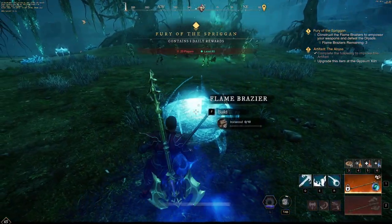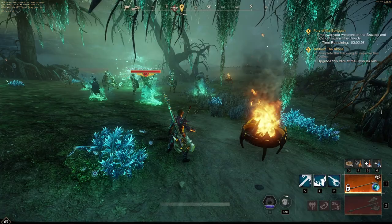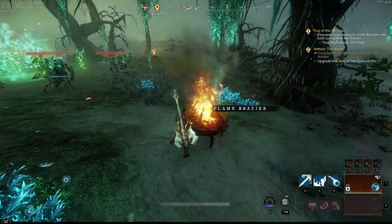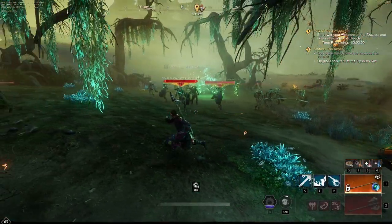First things first, we're going to have to build these Flame Brazers. You have to build these to start the event. Once they're all built, whether you build them or somebody else builds them, you're going to want to press your Use Key on the Flame Brazer, and it'll give you a giant damage boost.